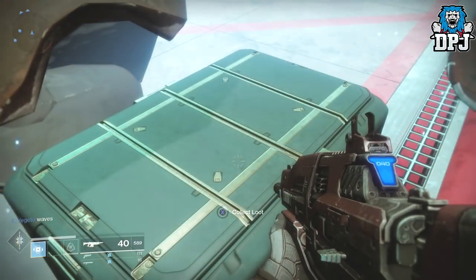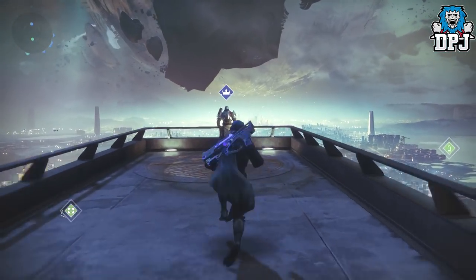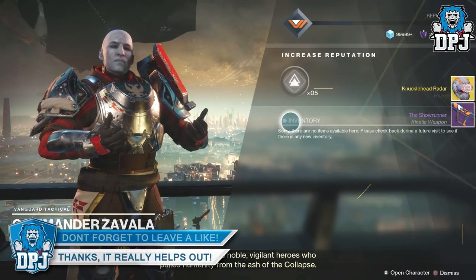Places we all know exotic engrams drop are of course public events, they drop from the crucible as end game rewards, you can also earn them from strikes and obviously the nightfall. You can also get exotics from luminous engrams, which are obtained from completing the nightfall and then rewarded by Zavala.